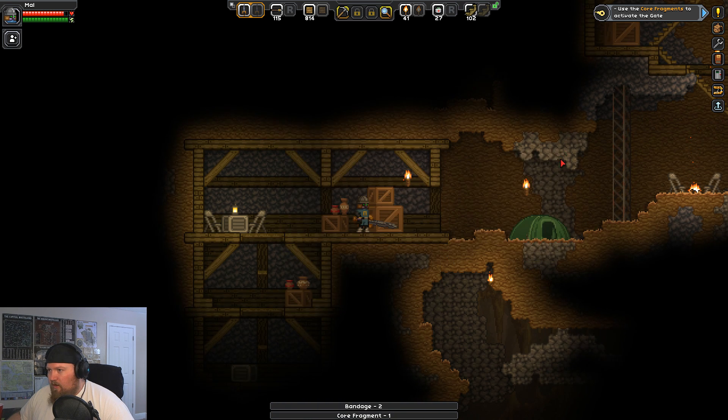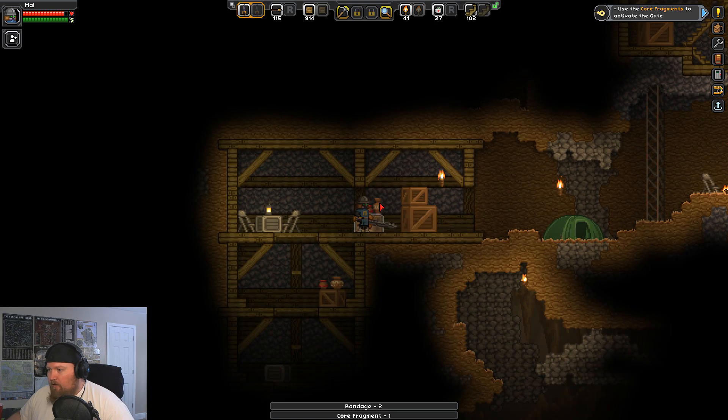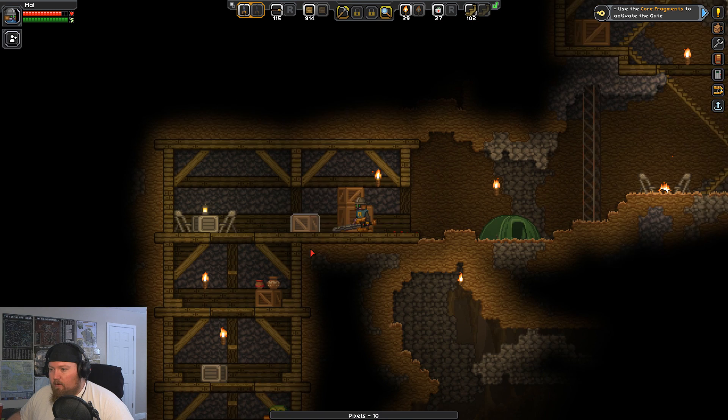There's a core fragment and two bandages. I don't know why I was so scared to come down here — this is fantastic. You ain't got nothing on me.